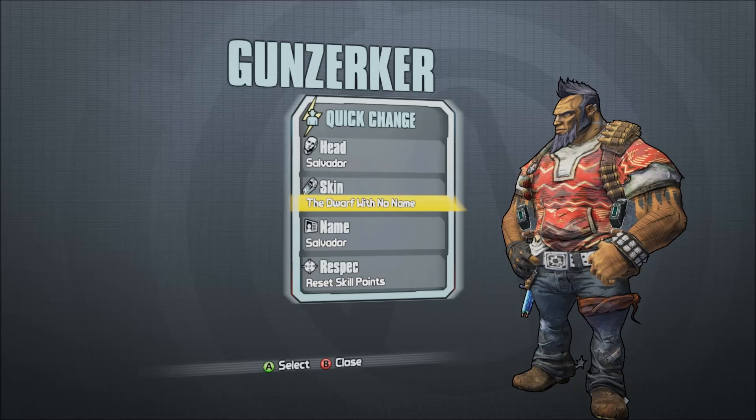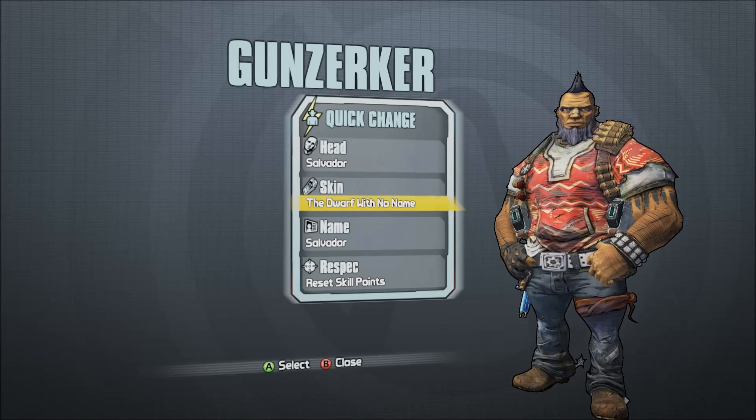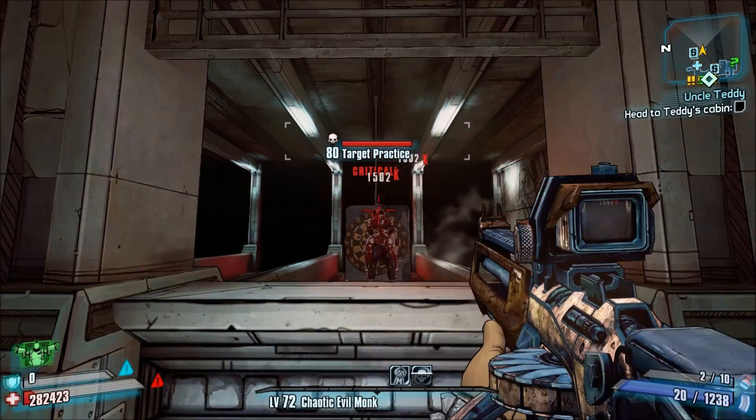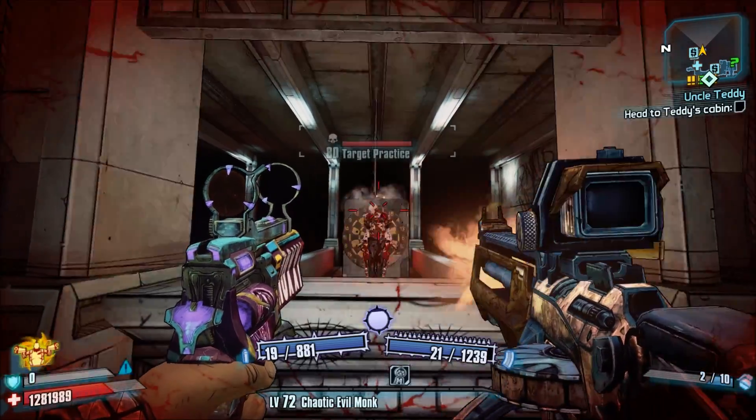Number 5: Salvador the Gunzerker from Borderlands 2. This choice, without a doubt, will get the most downvotes. In fact, some of you are probably going to be upset that I tell you that Salvador — which may be your favorite character — is a walking glitch.